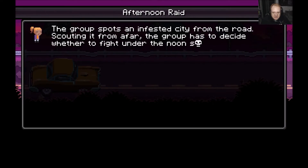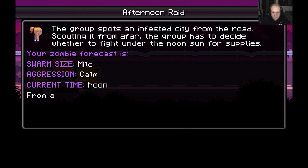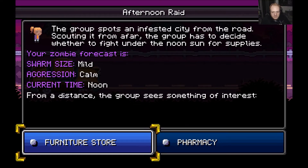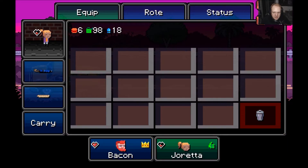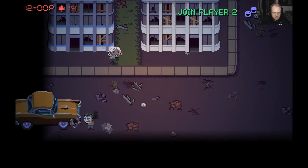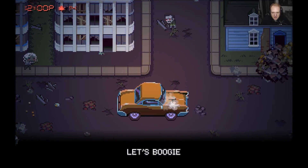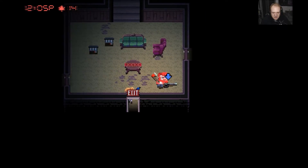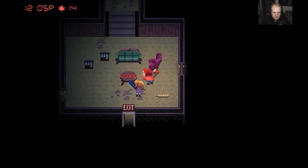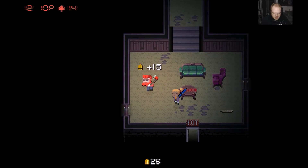The group spots an infested city from the road and scouts it from afar. They decide whether to fight under the noon sun for supplies — pharmacy or furniture store? I think that's an easy choice. We're going to go to the pharmacy. That's what I would choose. Let's boogie and get in here. Found, like, a shotgun!